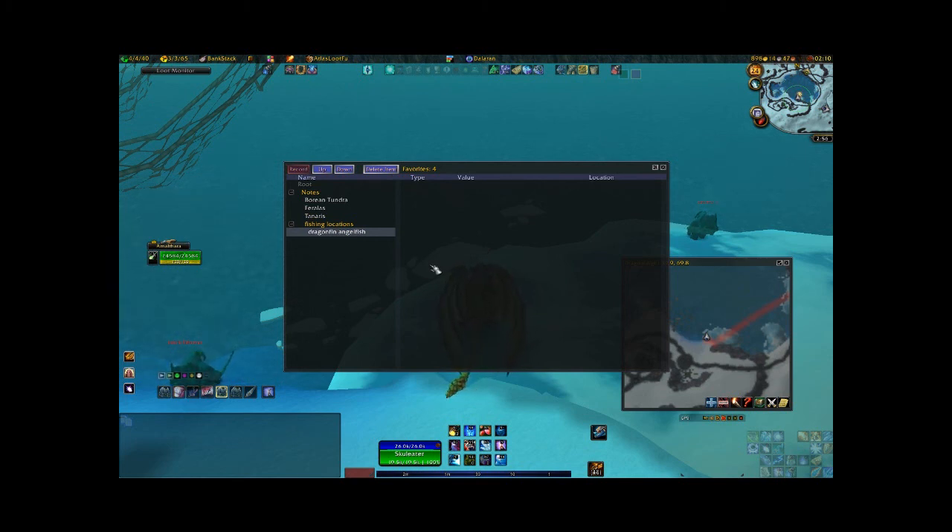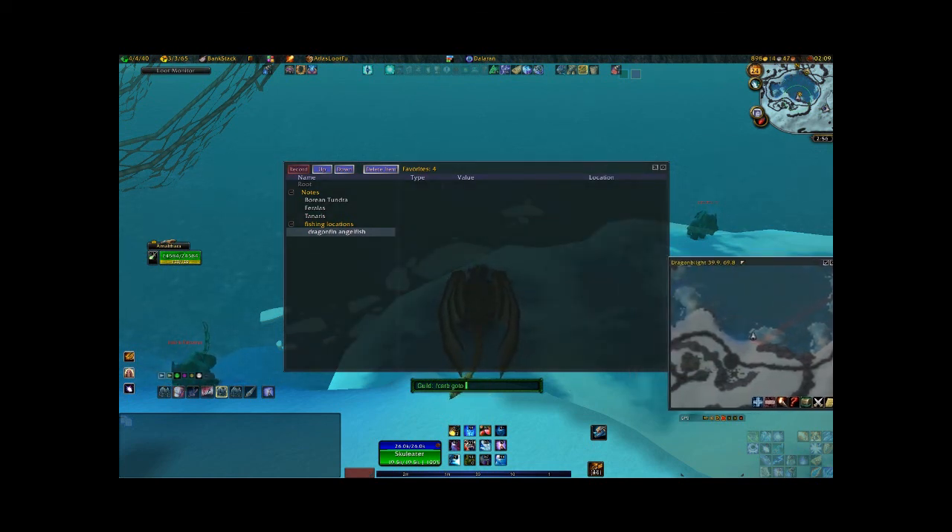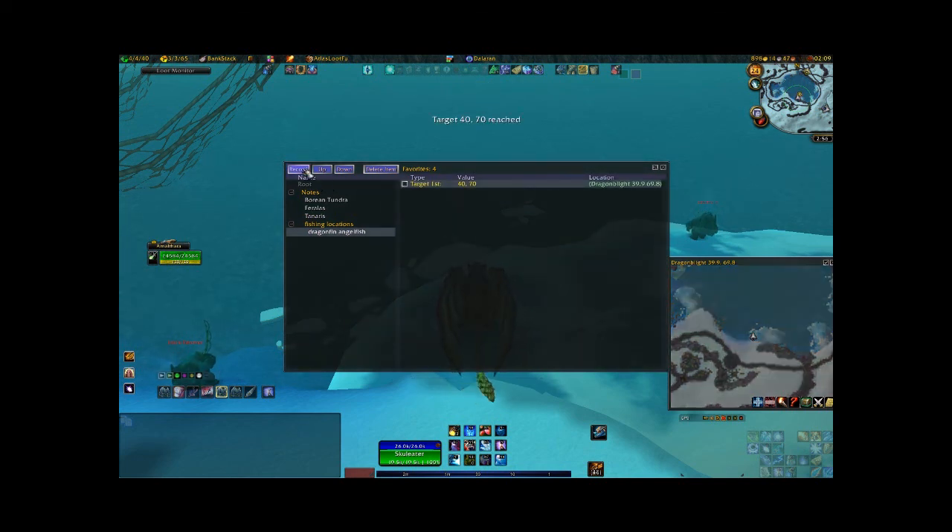Now, if I want this to lead me to this place again, I type a command: /carb goto. The coordinates for Carbonite are displayed on the top of your mini-map. So I type 39.9, comma, space, 69.8 and hit Enter. Now the record is done recording.